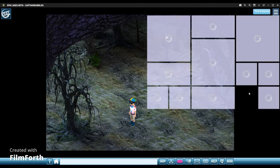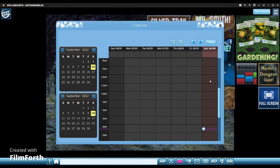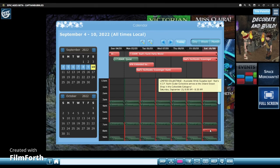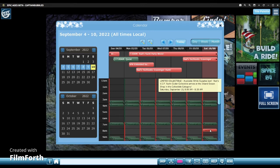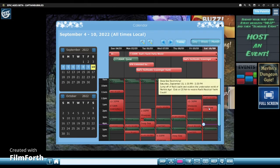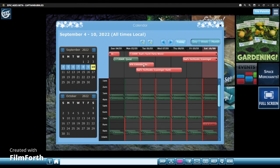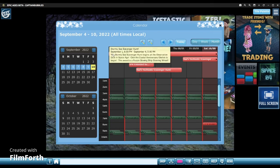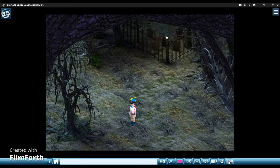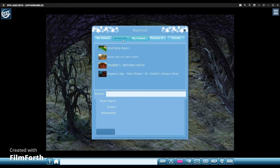I don't even know about VFK anymore since I don't really play anymore. Looking at the map, there's the scavenger hunt and stuff. There's not a lot of events — only crossword and word searches. There's never really a lot, just quests and scavenger hunts. Staff would pop into rooms as events. I did that once — I didn't really like it.